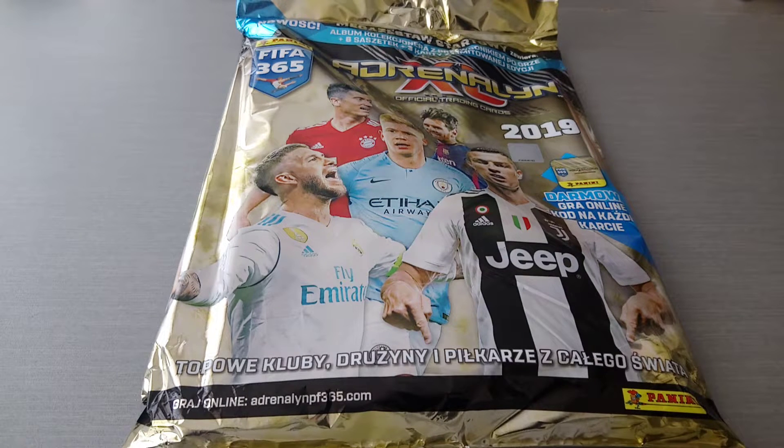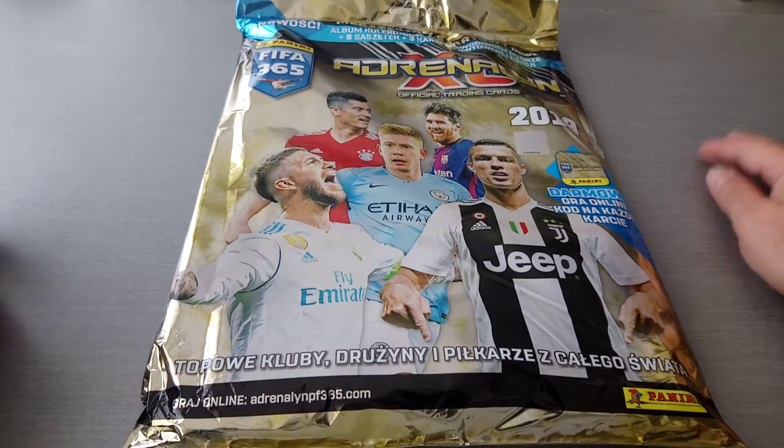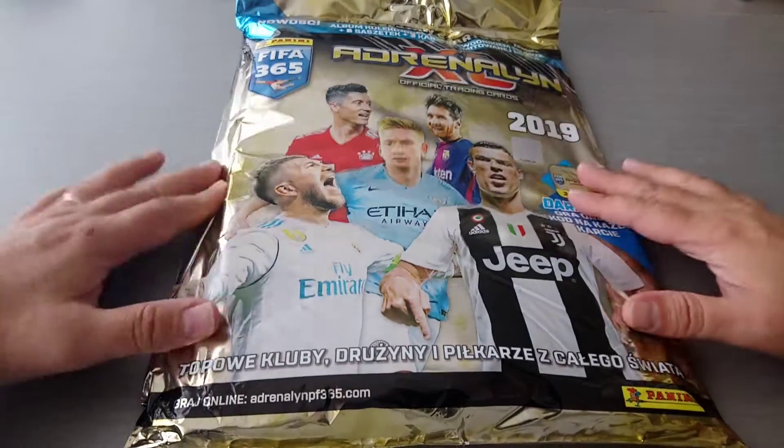Today I'm going to be ripping open another Polish starter pack. This is, as you can see, the new Panini AXL for FIFA 365 collection. I've opened a starter pack of this before, and I've decided to get another one from another seller, just to see if I can pull different limited edition cards.